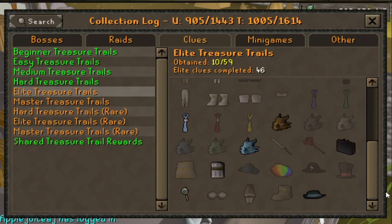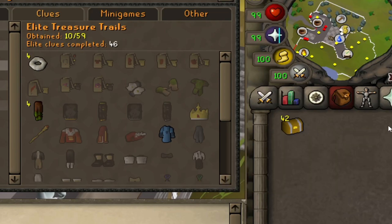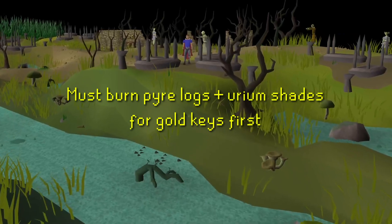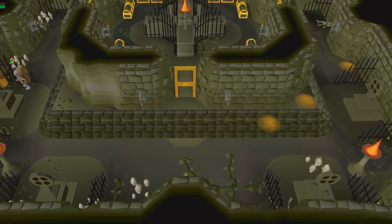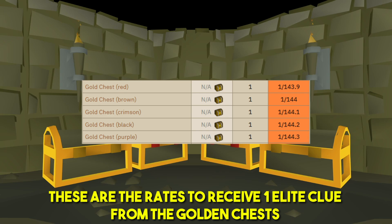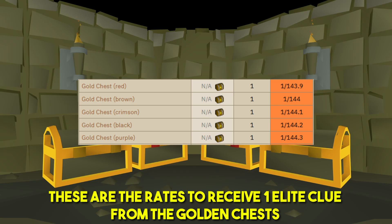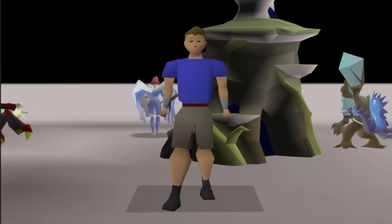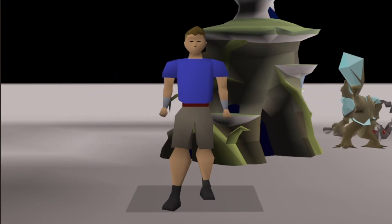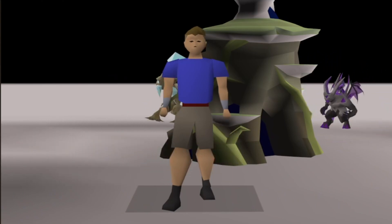I do plan on going to elite clues one day and I'm slowly working on that now through my usual pet hunting grinds, but I can't fully commit to that right now because elite clues are an insane grind in itself. The best rate for elite clues is currently at Shades of Morton using gold keys to open the gold chest, with an average rate of up to two elite clues per hour at max efficiency. Since I don't play RuneScape, make videos, or live stream full time, my time is pretty limited. If I were to commit to elite clues I could probably average about maybe up to 20 elite caskets every couple of weeks, which isn't really good at all and certainly not enough clues for a video.